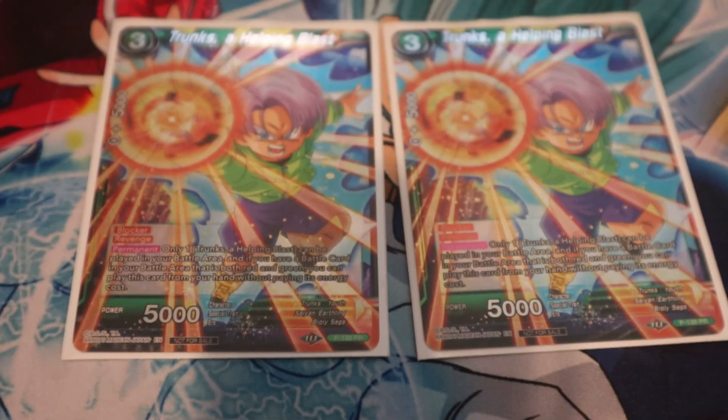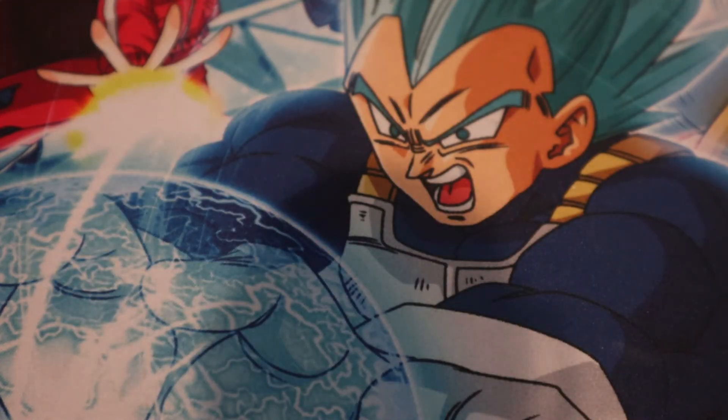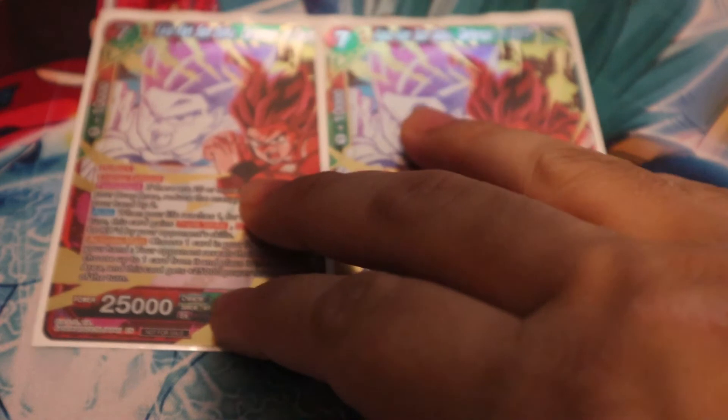Another tech card is two Chunks Helping Blast — this comes into play for free if I have a red-green multi-color card in my battle area, triggering off the Gogeta arrival or even the Napa arrival on the field. This can stop a lot of aggro — if they're swinging with big cards they may not want to lose them in fear of not killing you that turn. It's a good card; it pressures your opponent away from making certain plays.